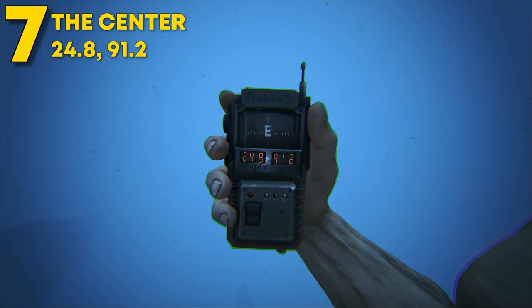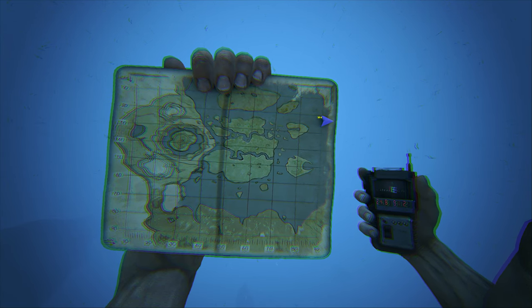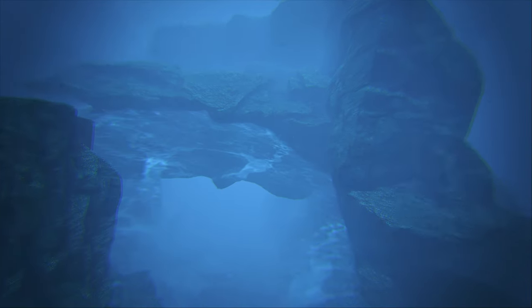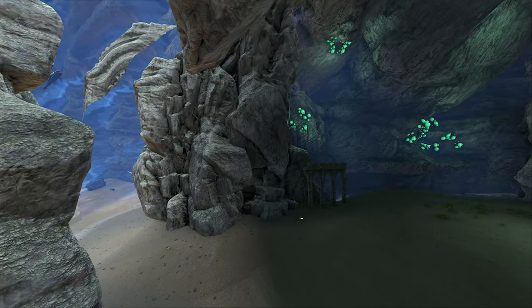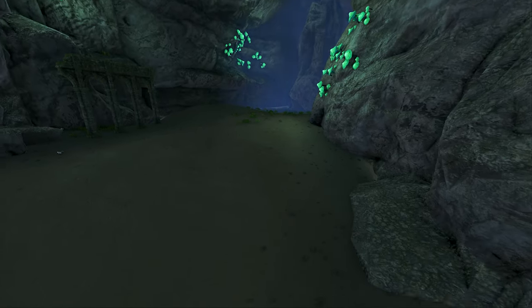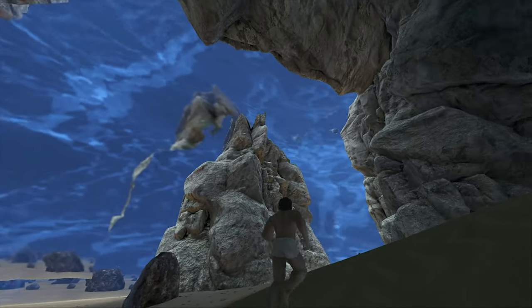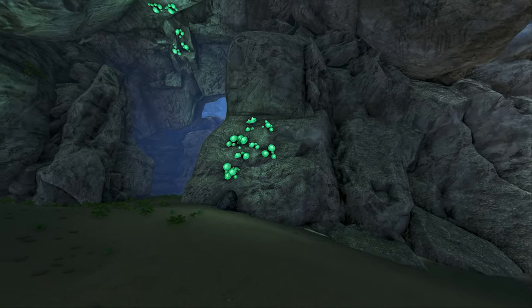Coming in at number 7, this can be found at 24.8 latitude and 91.2 longitude on The Center. This spot is known as the Center Bubble — there are two on this map, but this is the much bigger one, and it's a lot more overpowered than people think. Although it has a very large entrance and a second entrance in the back, a lot of dinos can't even get in here. Stuff like rock golems and most soakers can't walk through the bubble because of how ARK has it set up. Inside, you have a ton of room and there is no 6x damage.